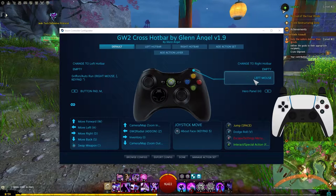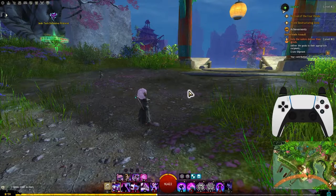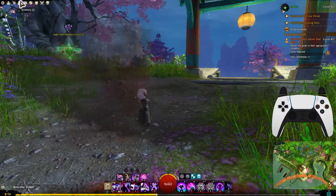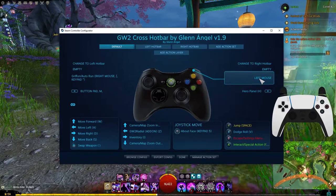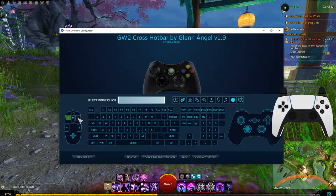Continuing on, let's look at the right bumper, or R1. We have this set to the left mouse button. So essentially in-game, whenever I want to open or close a specific window like achievements or tasks, or pick a specific thing from the menu, it'll be the right bumper. Having the right bumper be the left mouse click seems weird because it's opposite, but you can easily go over here and select the right mouse button or anything else you want.